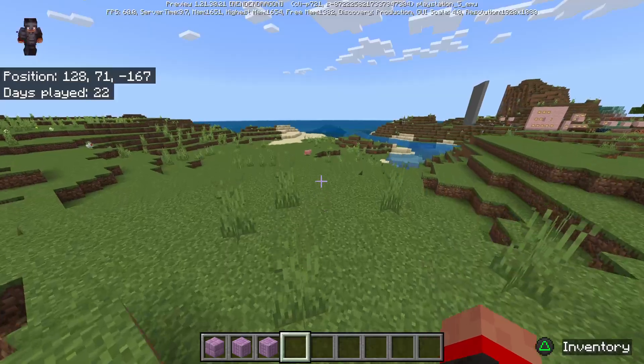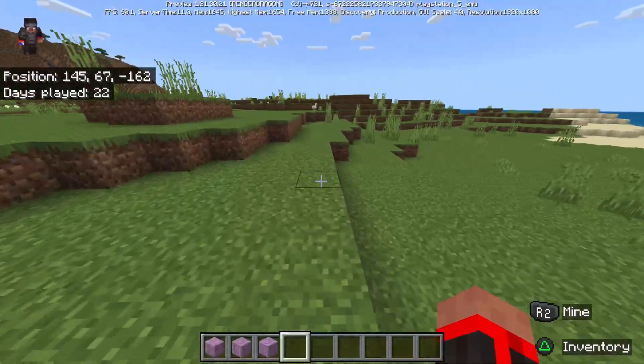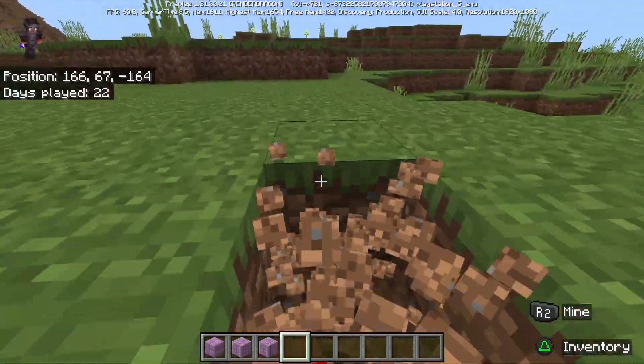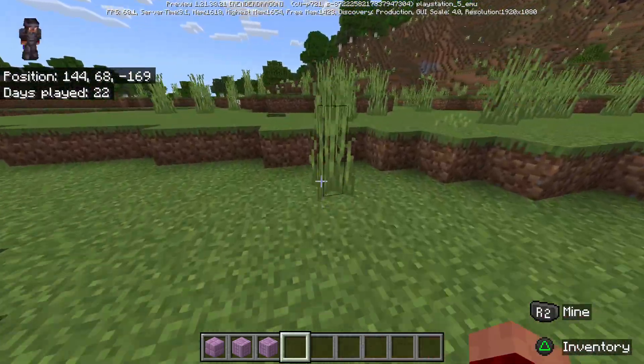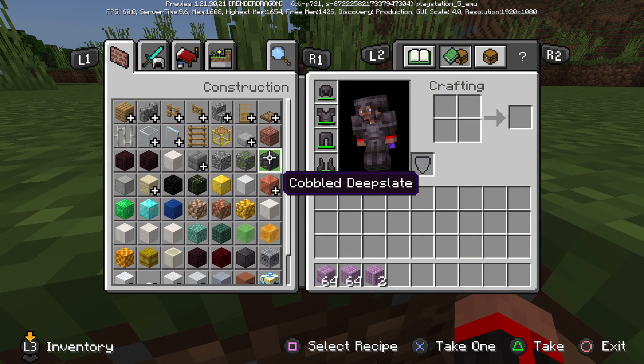There are no new toggles, but the holiday toggle has been removed. So when you create a new world, there used to be a holiday toggle and now it has been removed. Item rarity has also been changed — a block like this has a common rarity, which you can find.